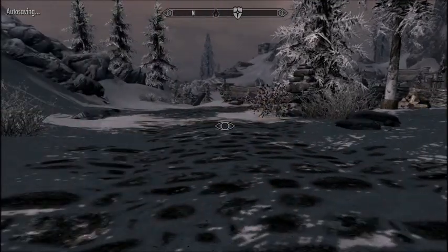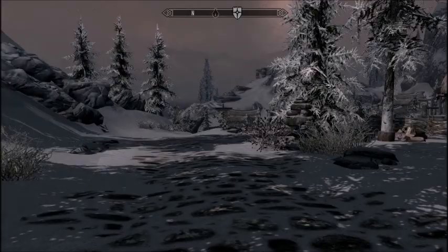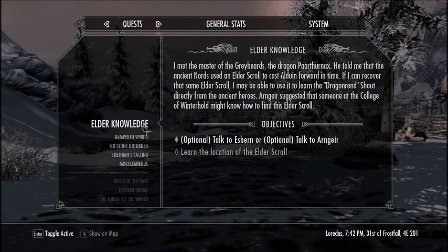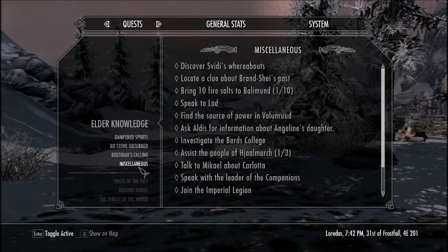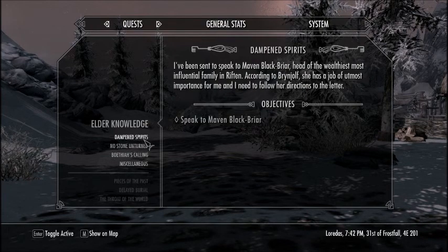I'll probably put this away and stand up. Not inventory — J for quest. Learn the location of the Elder Scroll. Just trying to figure this out. Is this part of becoming... I don't want to pull an honor of the Thieves Guild, seriously. Speak to Maven Blackbriar — that's part of the Thieves Guild, isn't it?